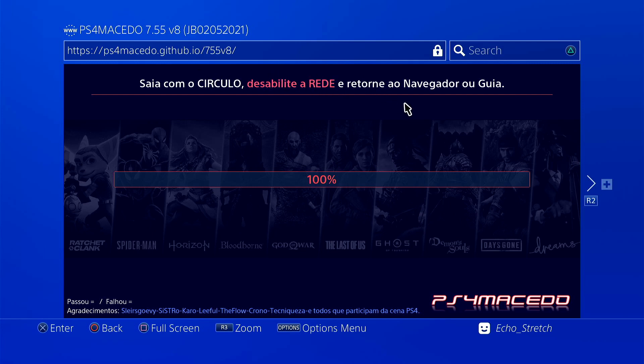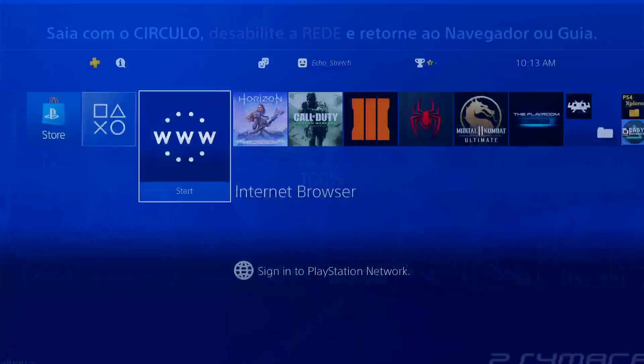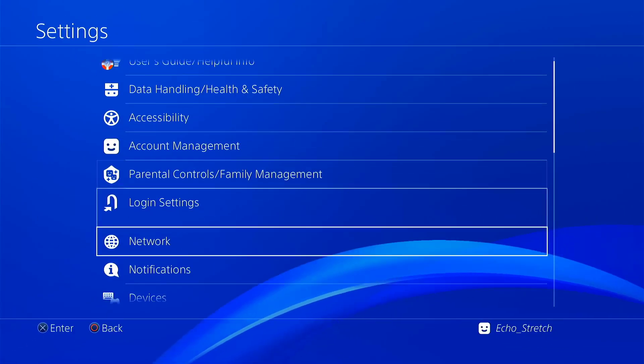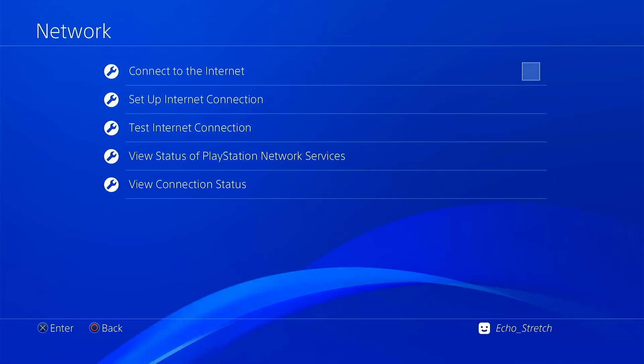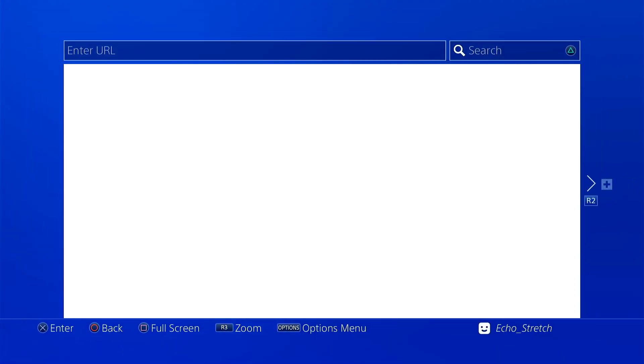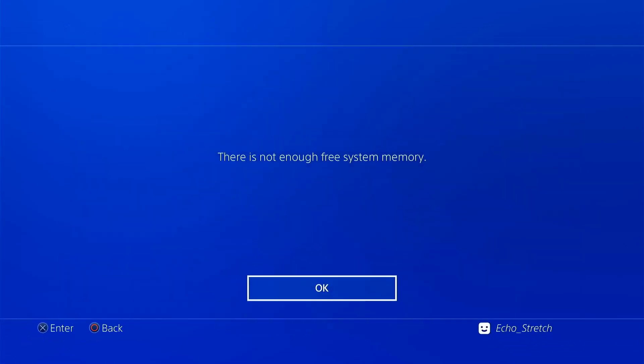We can go ahead and disconnect from the internet now. We'll just hit the PlayStation button, jump over to settings, go to our network, and turn off the internet. Then we'll go ahead and launch our browser again. It shouldn't cause too many memory errors, but we'll see how well it works today.